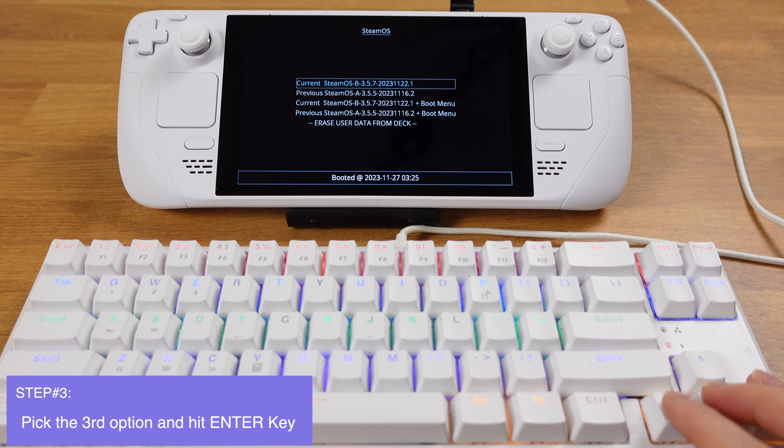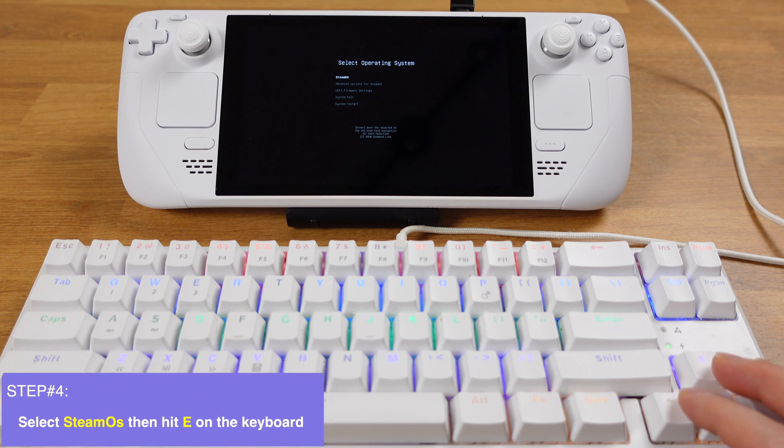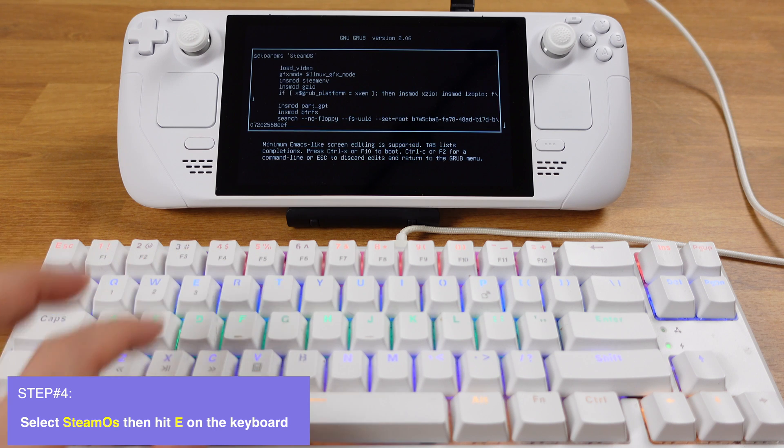Then use your keyboard to select the third option and hit the Enter key. A few seconds later we will get into this page — make sure Steam OS is selected here. Then press E on your keyboard.